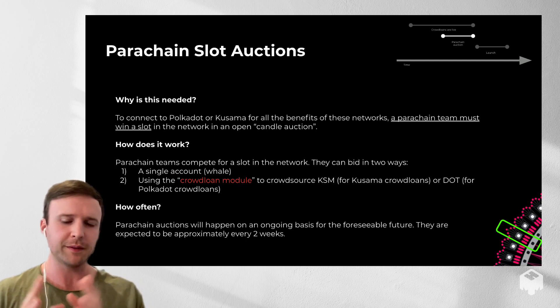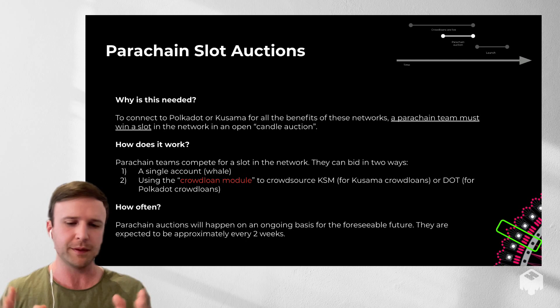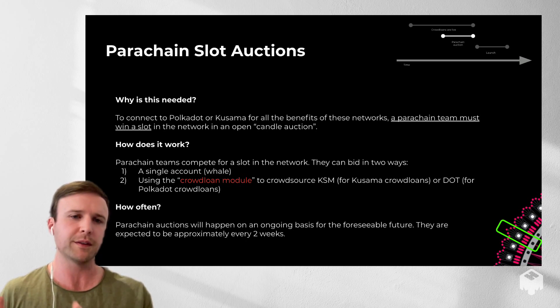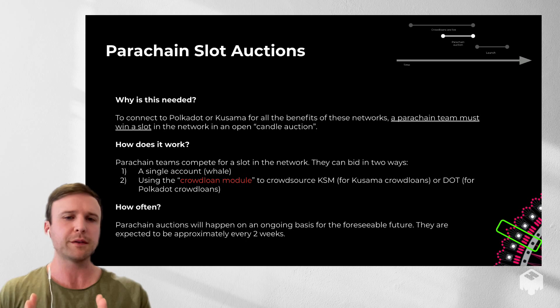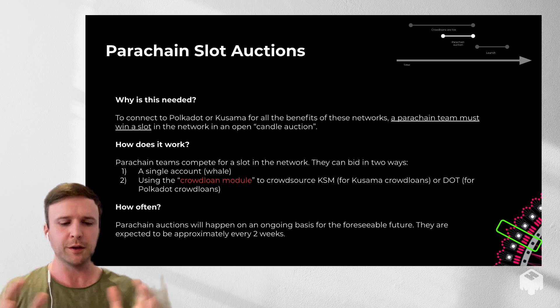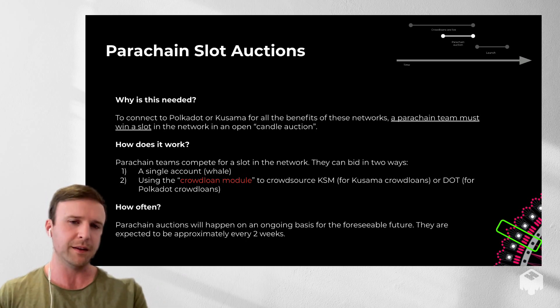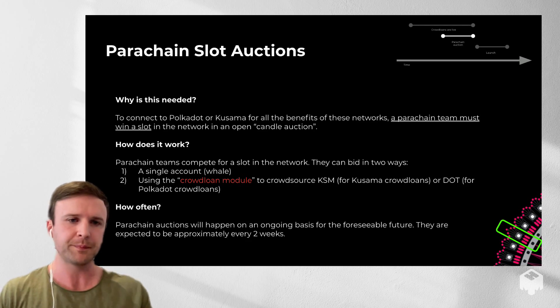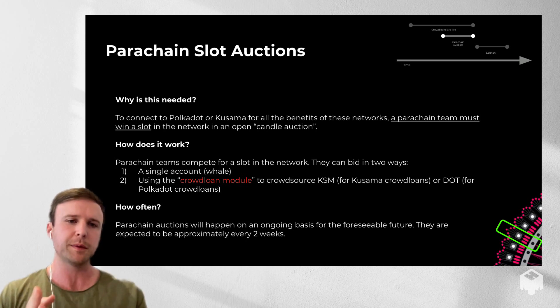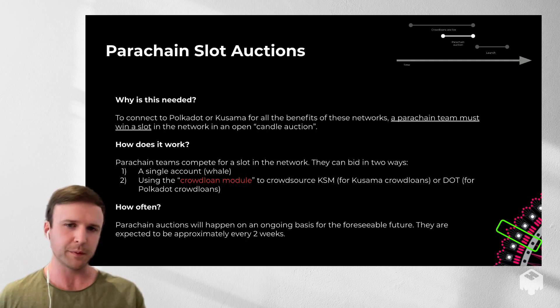Teams going into the auction have two options for how to bid. First is if you have a single account — say for Kusama, you have a stack of KSM that you want to use and you don't need to involve your community. The more frequent and likely scenario is number two: using the crowd loan module, where you crowdsource KSM for Kusama or DOT from your community to use in the parachain slot auction. Parachain auctions will happen one at a time, roughly every two weeks, on an ongoing basis.